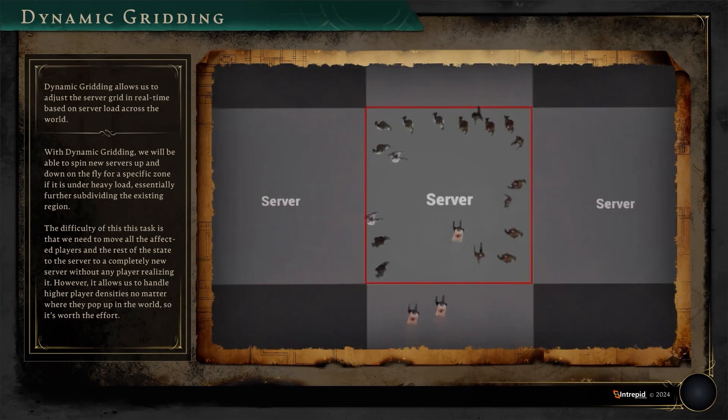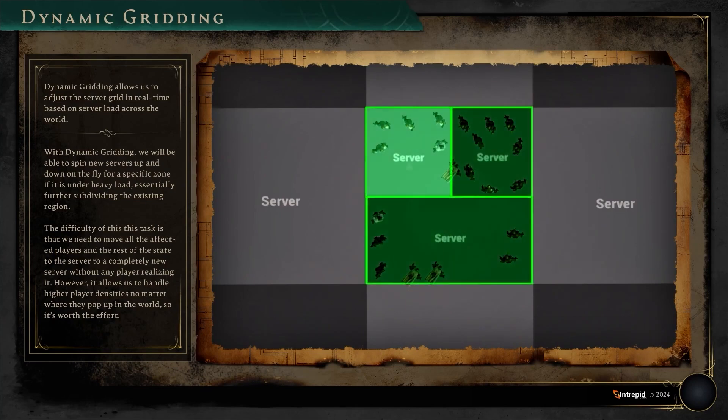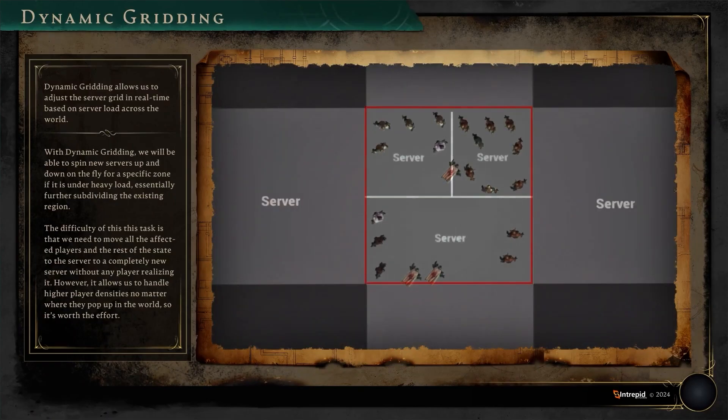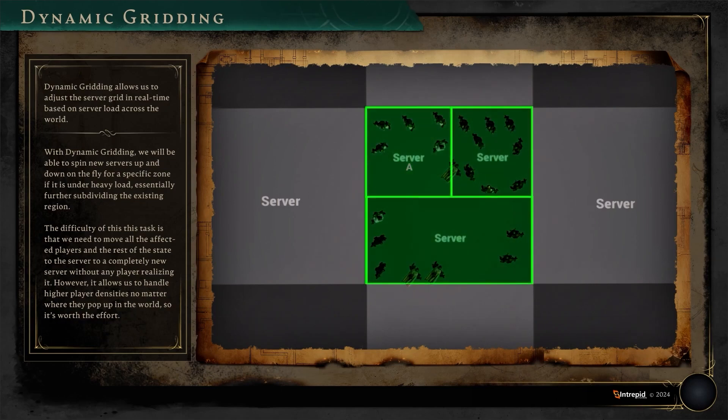Dynamic gridding was the community favorite in this showcase, and for good reason. We talked about the realm being divided into several servers. Sieges are going to be a fundamental piece of content for Ashes of Creation, so what happens when too many players gather onto one server? In a 250v250, if that server is struggling, dynamic gridding is going to create smaller servers within that server on the fly for those 500 players. Something like this can literally change the trajectory of future MMOs and solve a lot of issues we've seen in the past. This is supposed to be ready at the start of Alpha 2.